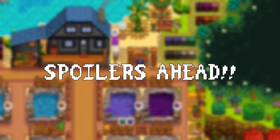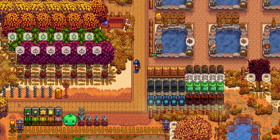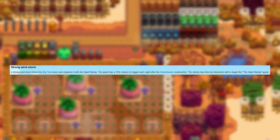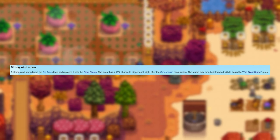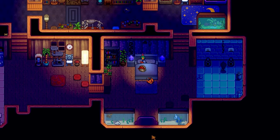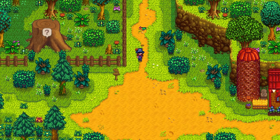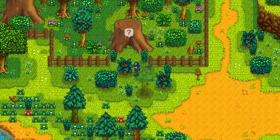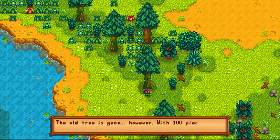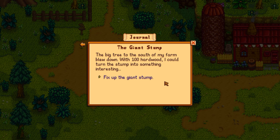Spoilers ahead regarding the new update. So how do you start the stump quest? This is related to a random event called the strong windstorm and has a 10% chance to trigger after constructing the greenhouse. Upon going to bed, you can hear the storm during the night and even a tree falling down. The next morning you can see that the stump has a question mark above it. Upon clicking it, you will start the quest 'The Giant Stump', which needs 100 hardwood to repair the stump.